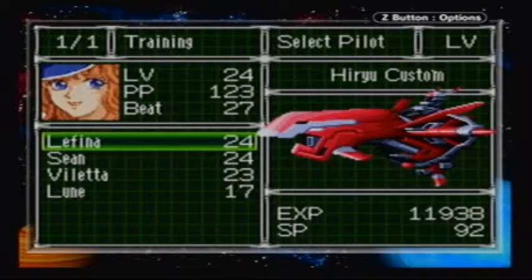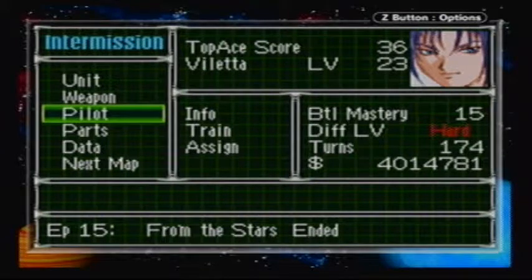Valetta is our MVP. So next time on Let's Play OG2, we're going to the moon — to see how Arno and the rest of the Mao industry people are doing. Anyway, until then, this has been FA2 and I'm signing off. Have a good day, and stay away from the Inspectors.